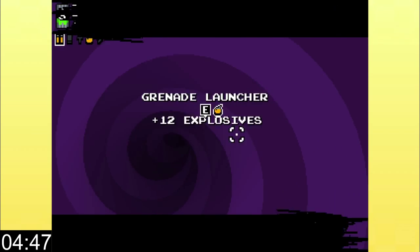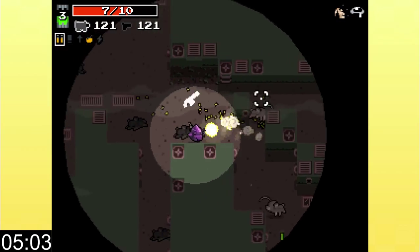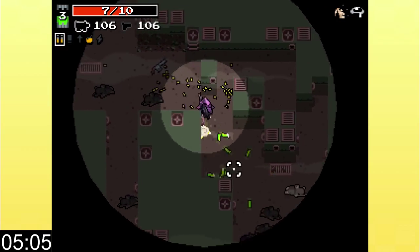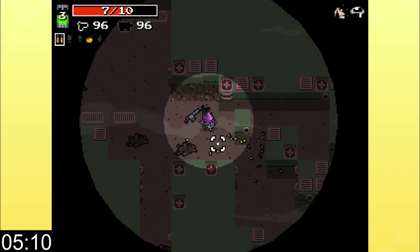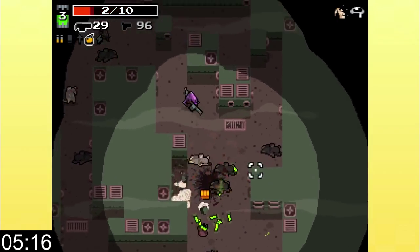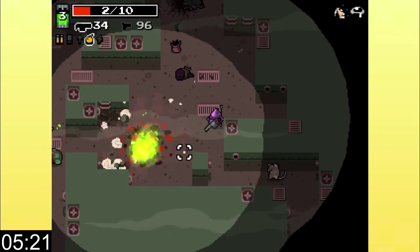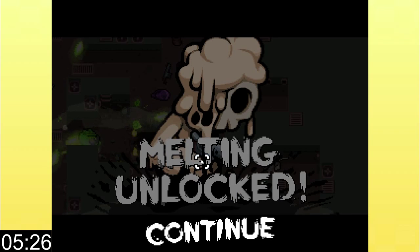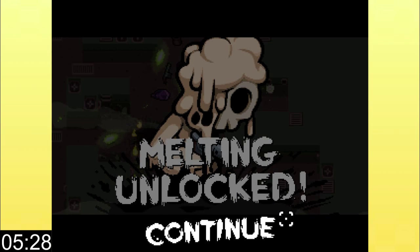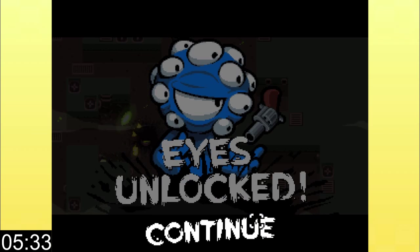Hey, I already unlocked the next character — I'm great at this game. I'm scared to pick up the grenade launcher because I want to have some room to experiment with it before I grab that. I am for sure gonna kill myself with this. Okay, well apparently I melted myself — that's cool. Unlocked a character because of it.